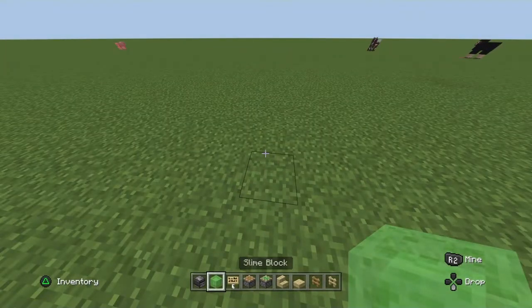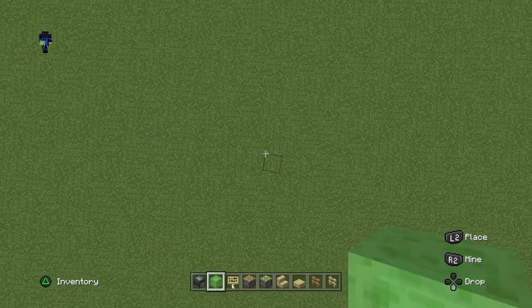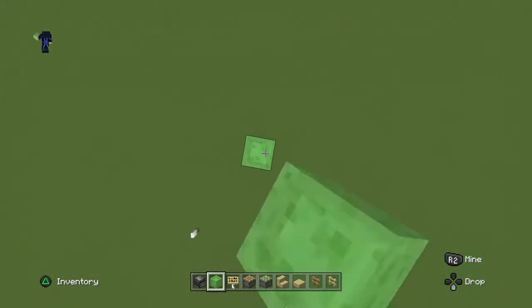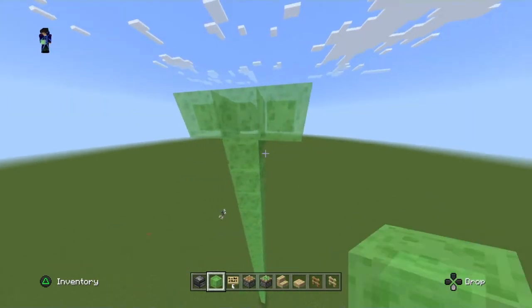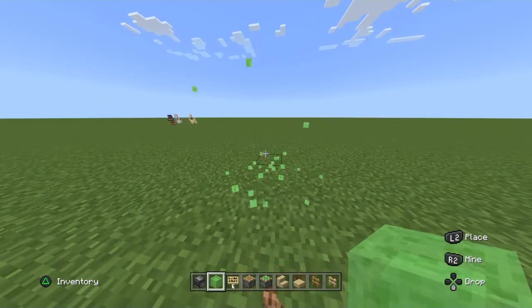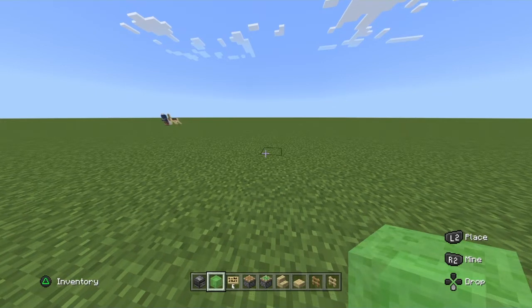Hello everyone, today I'm going to show you how you can build a working plane in Minecraft. I'm using Splanker as a builder, but this part you don't really need. Just build it as high as you want — you can show this off to all your friends.